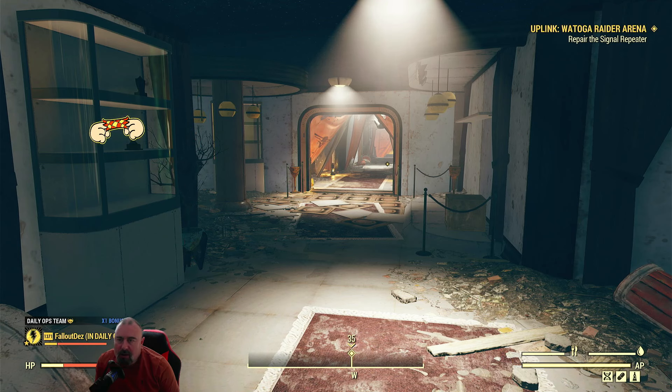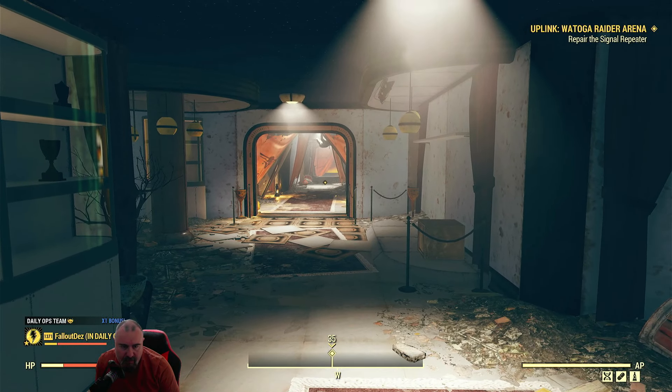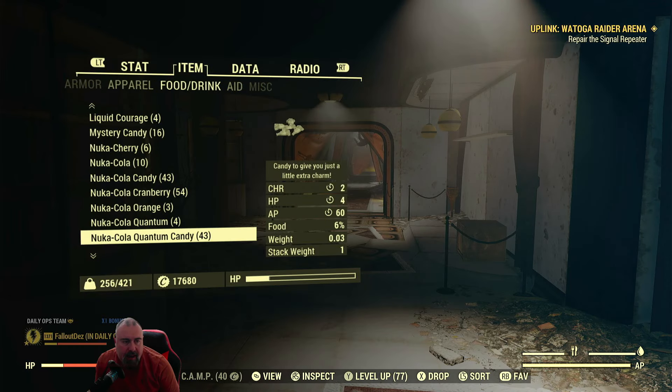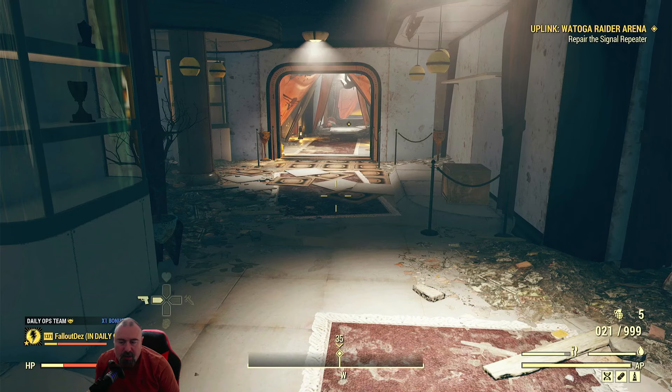So if you look at the top right, we've got to repair the signal repeater. You should see a little diamond at the centre of the screen moving around - we're going to look for that. I'm just going to check my weapons and make sure I've got the Tesla - if it breaks, I can switch to my secondary weapon.